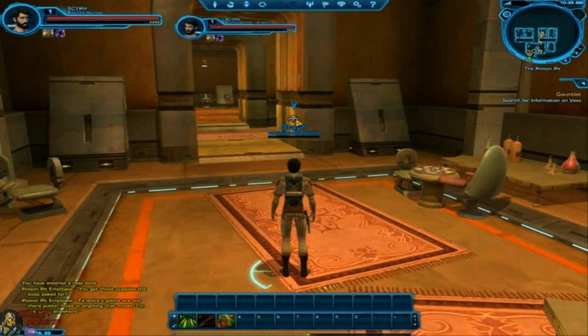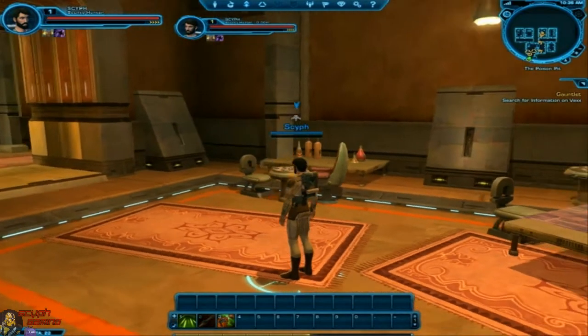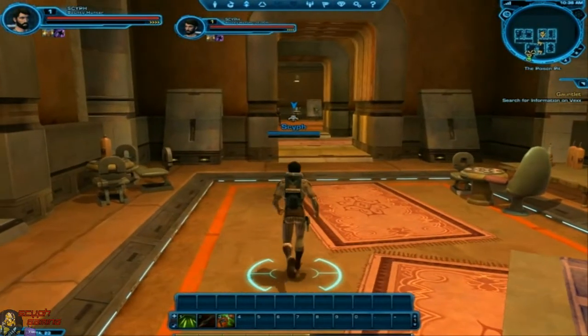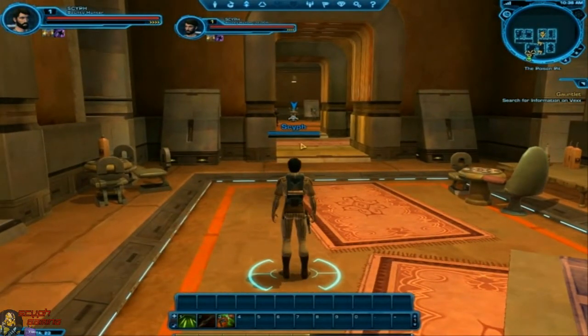Another thing I noticed is that now each class, or each character even out in the world when you're selecting other players, they have a symbol showing what class they are. I'm not sure if I like this — it seems a little simplified. Why do we need to know that? If you're halfway decent you'd know that guy's a sniper because he's behind a shield. I haven't looked to see if I can turn that off, but I really don't like it and kind of want it gone.